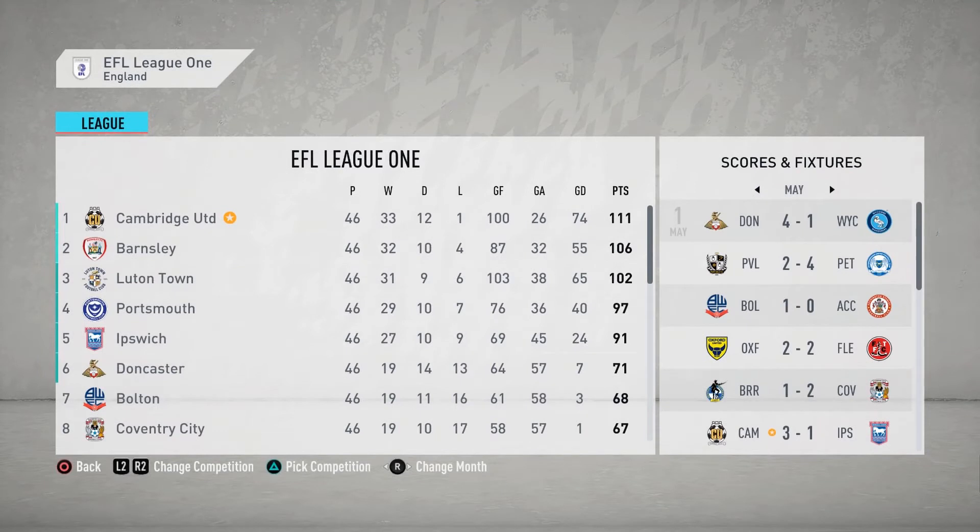At the end of the season, looking at the league, we went on to win, as we won 33 games, drew 12 games, and lost 1 game. We had a positive goal difference of 74 goals.